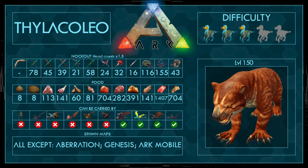The difficulty is three out of five points because it's a little bit harder to tame, but not that hard with the right strategies. The stats are based on a level 150 Thylacoleo — if you have a lower level one, you'll of course need fewer resources.